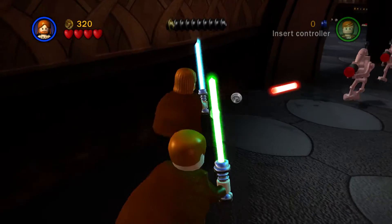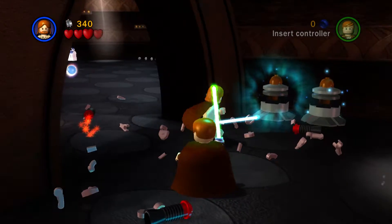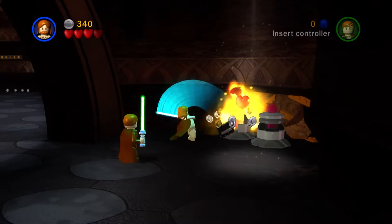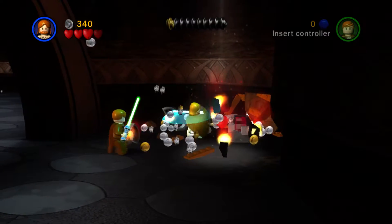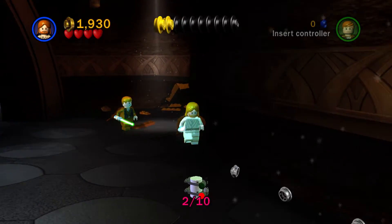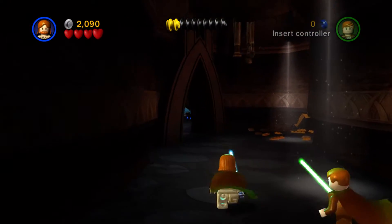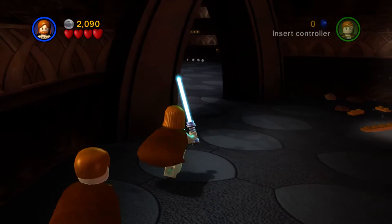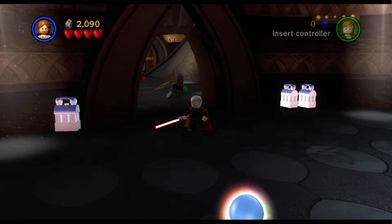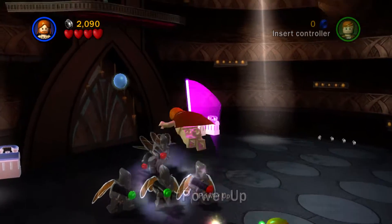The stud bar actually fills up quite fast in this level, I'm not gonna lie. We get our next minikit. I also forgot to get these studs here, I'm ever so sorry about that. He's now sending in Geonosians — that can't be good. The power up!